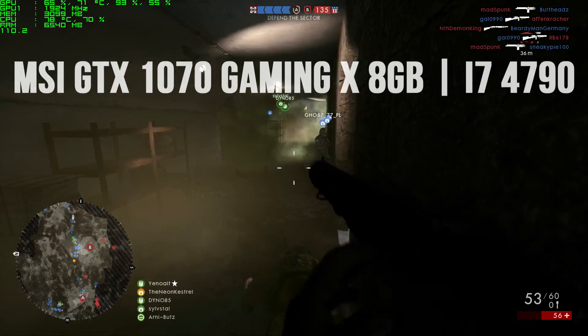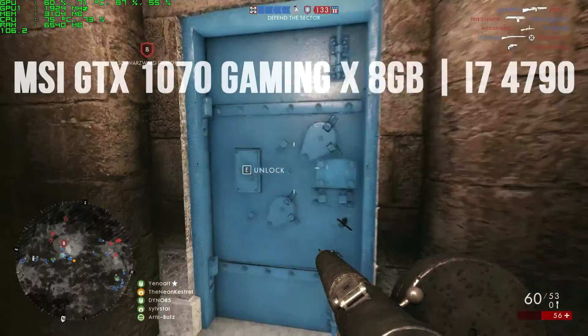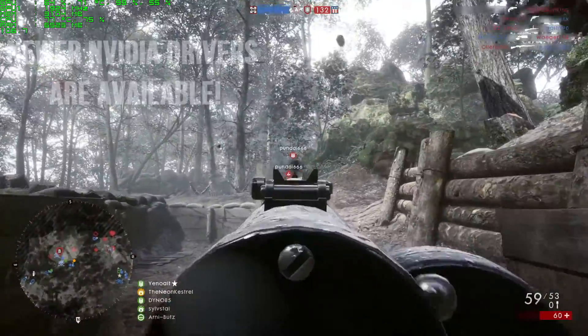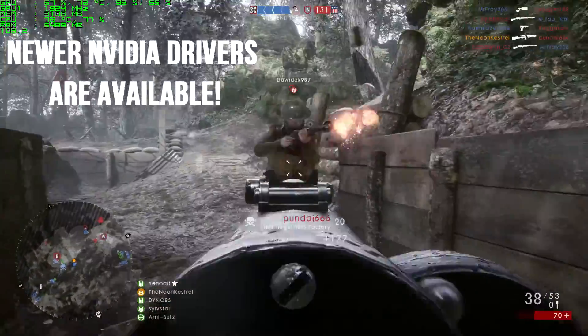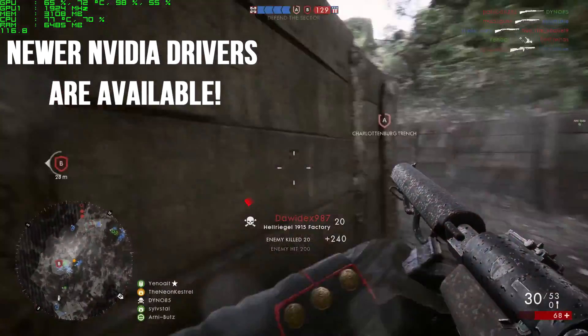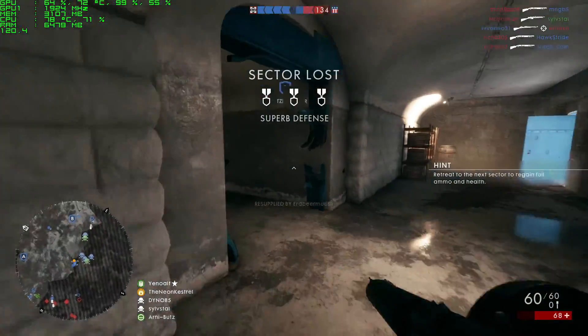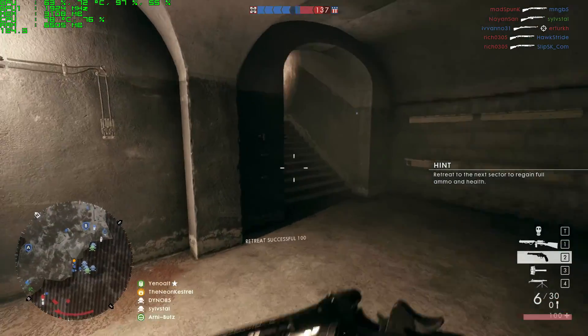We have a nice i7 4790 at 4.0 GHz. As always, you can have a look at the full system specs down below in the description. We are using the latest Nvidia drivers for these benchmarks — driver version 376.19, released on the 5th of December — so make sure your drivers are up to date, as they help optimise gameplay and make it smoother.